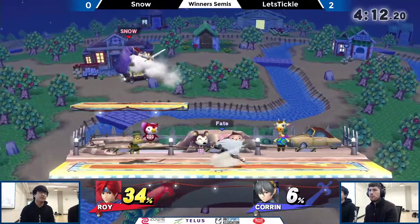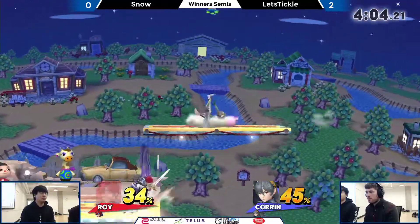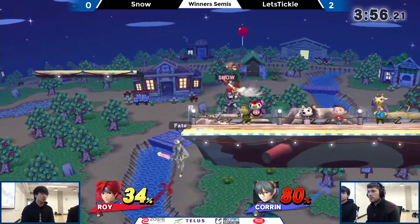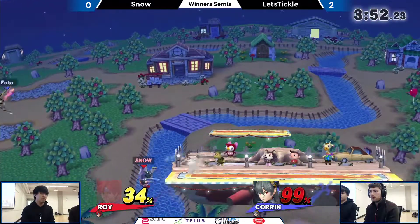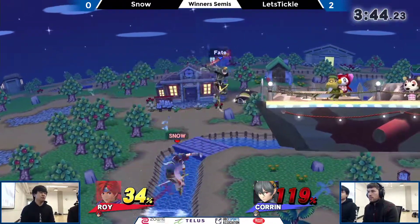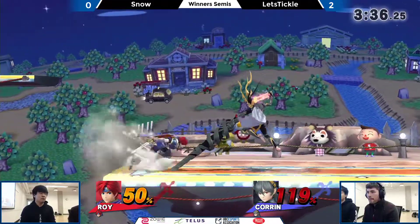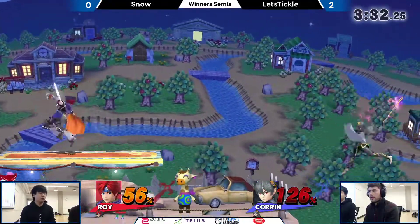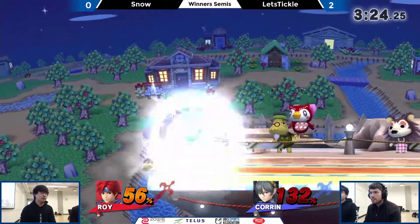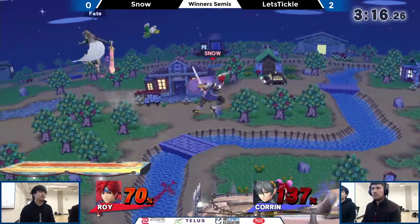Double-edged, not doing anything for now. Forward air into nair, into another forward air, into a back air. Snow's getting what he needs — he reads the roll with a forward smash. Tries to get the Blazer, gets the counter. Back air coming from Corrin will help her get onto stage. That was certainly almost dangerous for Let's Tickle. Good idea waiting behind to do nothing. Short hop, short hop air dodge. He tried to get it again — he should have F-tilted it. I think F-tilt might have done it, right? Maybe not.